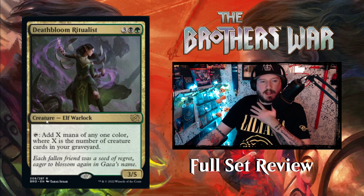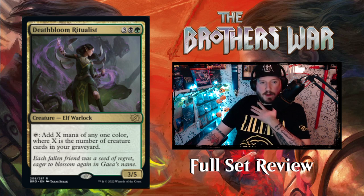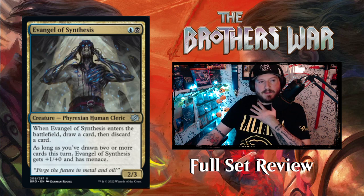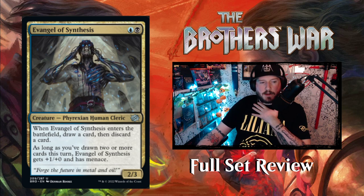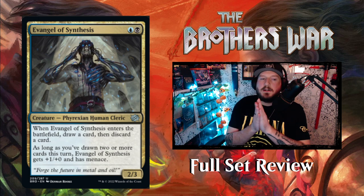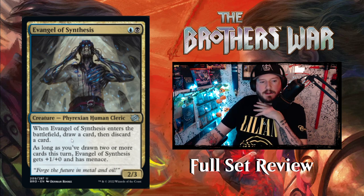Next up is Death Bloom Ritualist — a cool-looking Elf, three black green for a 3/5 Elf Warlock at rare. Tap to add X mana of any one color, where X is the number of creature cards in your graveyard. Then we've got Evangel of Synthesis — one blue and one black for a 2/3 Phyrexian Human Cleric. When it enters the battlefield, draw a card then discard a card. As long as you've drawn two or more cards this turn, it gets +1/+1 and has menace.